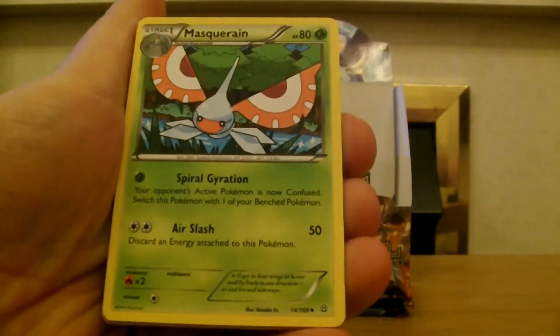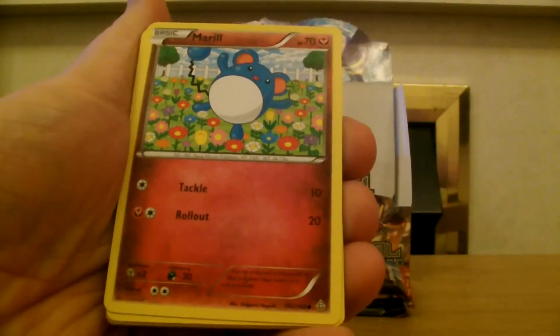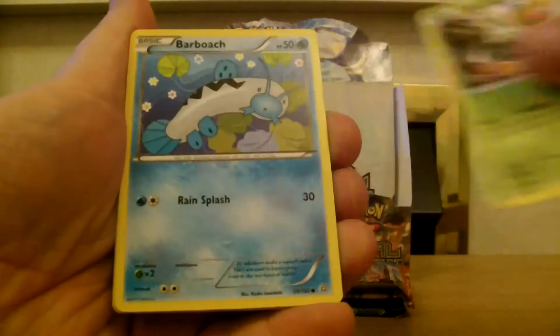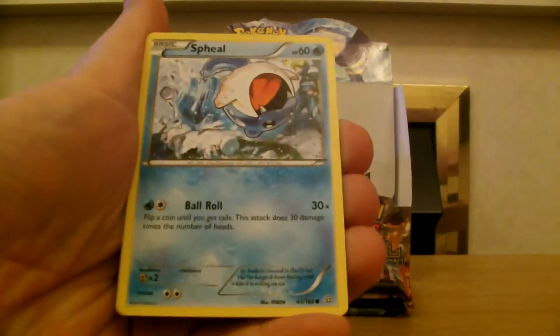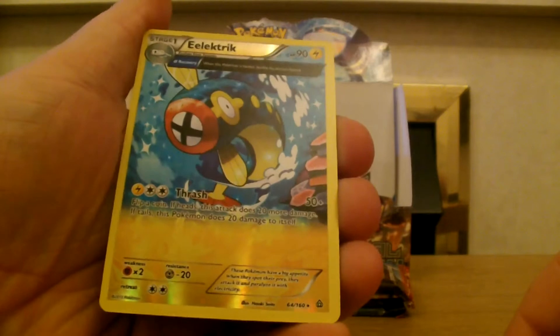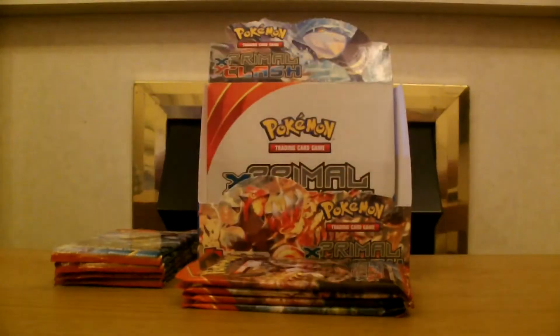Archie's Ace in the Hole, Masquerain, Acro Bike, Marill, Corphish, Weedle, Barboach, Spheal. Our reverse is Electric large art and our rare is a Tangrowth.